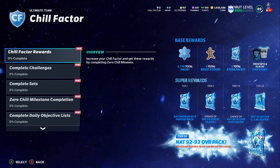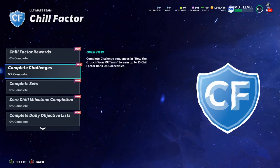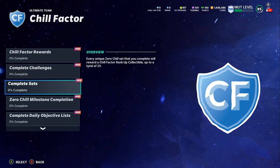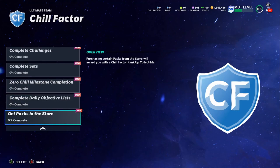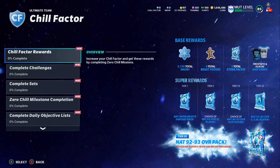I recommend getting as much Chill Factor as you can. The ways to get it are simple — there are so many: completing Zero Chill Missions, completing the Daily Mutt Missions, doing sets, using Star Milestones, Daily Objectives, and buying packs. Just go ahead and start getting them, because the Snowbeast alone is going to be a beast — a free 93 overall. There's so much potential here: you're getting five free potential 90-plus players that could be five starters and really jumpstart a no-money-spent or Christmas team.